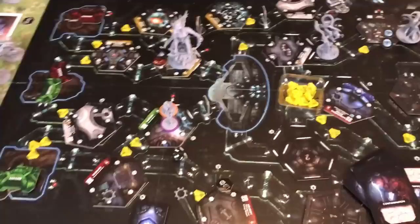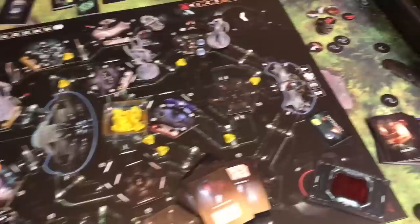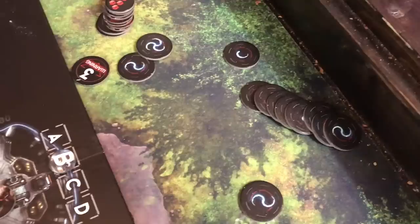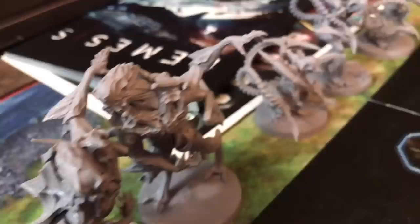In the intruder phase, you draw tokens from the bag. They could spawn intruders on the board or make you add more tokens to the bag. You've got different levels of intruders: larvas, creepers, adults, breeders, and finally the queen. Here's a look at some of the minis — there's the queen, regular intruders in two poses, breeders, and creepers.